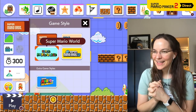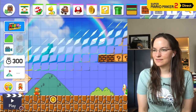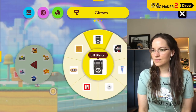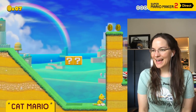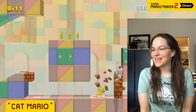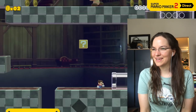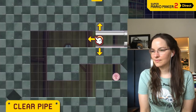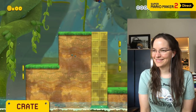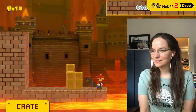3D World! The way this game style works is very different from the other game styles — the music is so good. There are things you can do here that you can't do in any other style. You can't mention Super Mario 3D World without Cat Mario — yay! The cat suit is probably my favorite. Scratching, sliding, pouncing — I want to play all the cat levels. You can even climb up the gold pole. These clear pipes can be placed in any shape you like, and enemies will make use of them as well. Crates float on water and lava, so you can make your own path when there's no platform. This looks so good. I can't wait to see what people create.